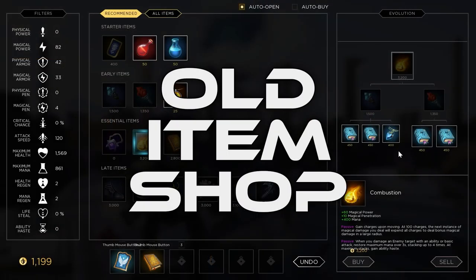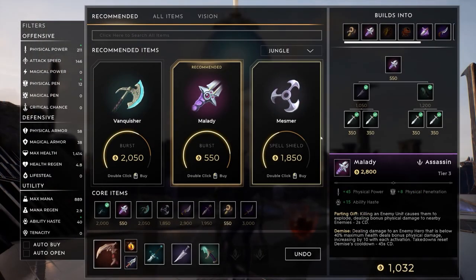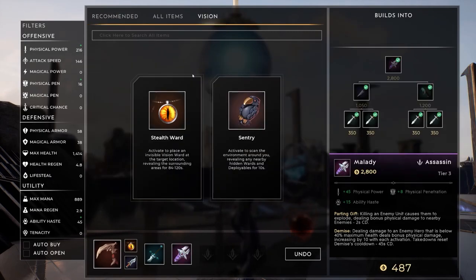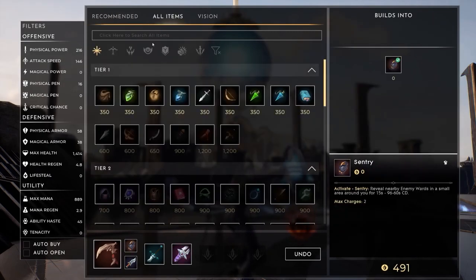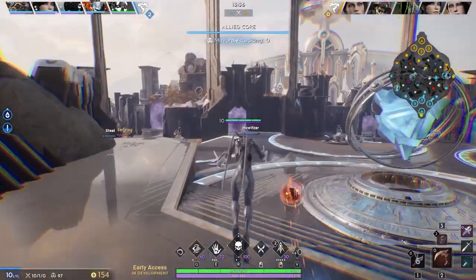The item shop UI has also been improved. It's smaller, a bit more transparent, and looks to be easier to use. You can select what stats you need and appropriate items are presented to you. Not only does it look good, but it gives you so much more information than it used to. This seems to be the theme of Predecessor now — a smaller UI that still somehow presents more information.